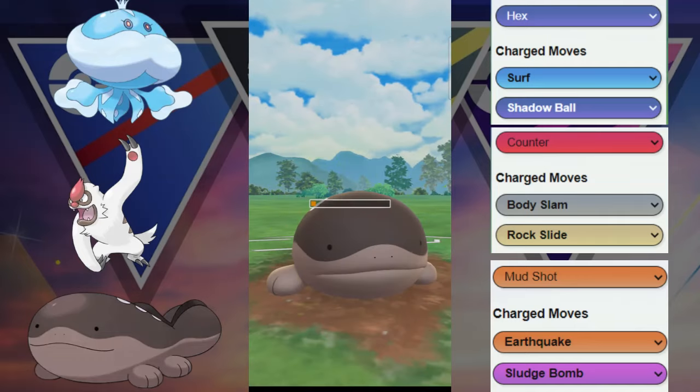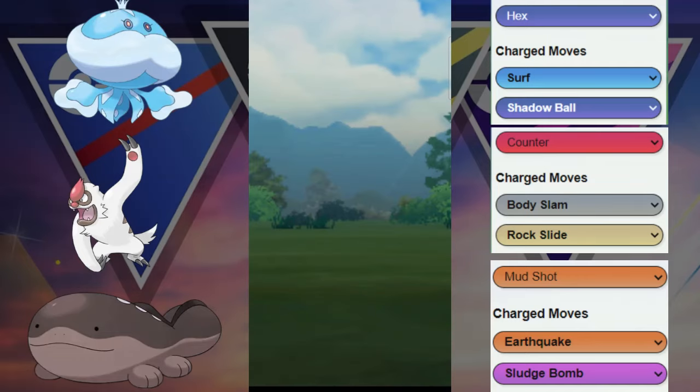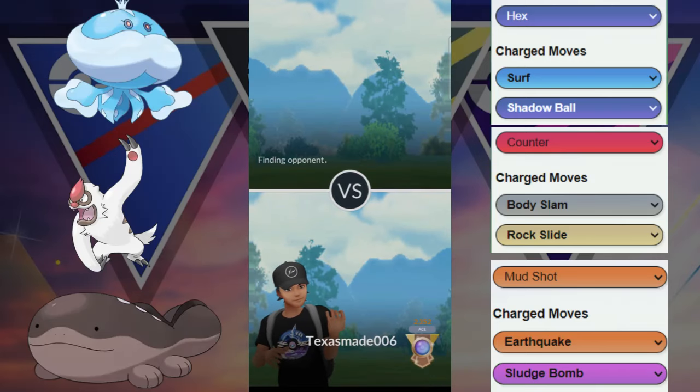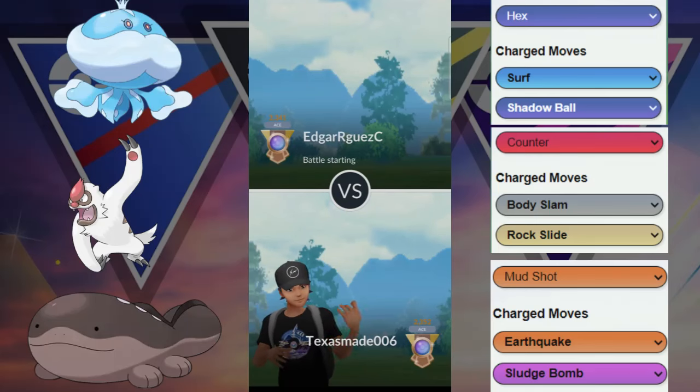Especially with that Vigoroth — the Vigoroth did a great job. But then unfortunately, when we tried to catch the move against that Galvantula, it ended up being the Lunge instead of the Discharge. So just a heads-up play by my opponent.